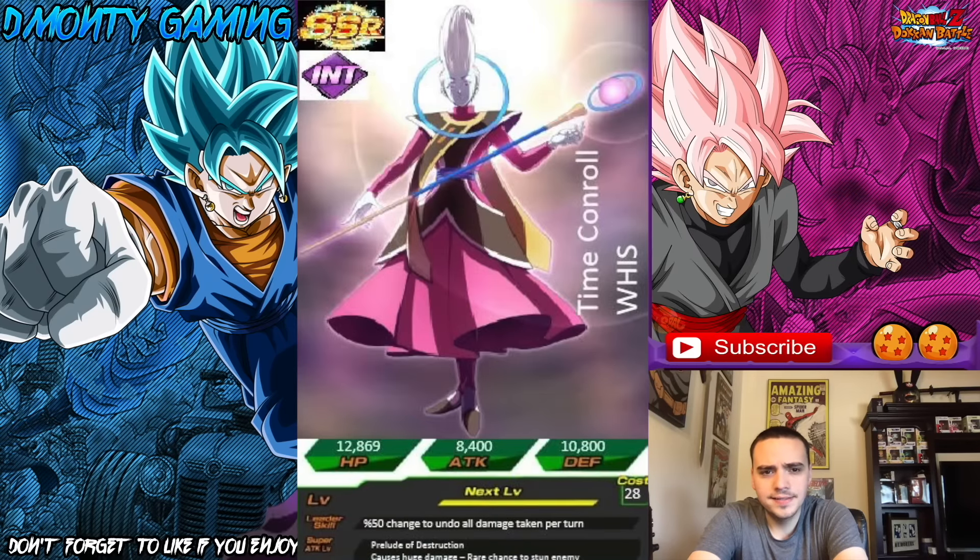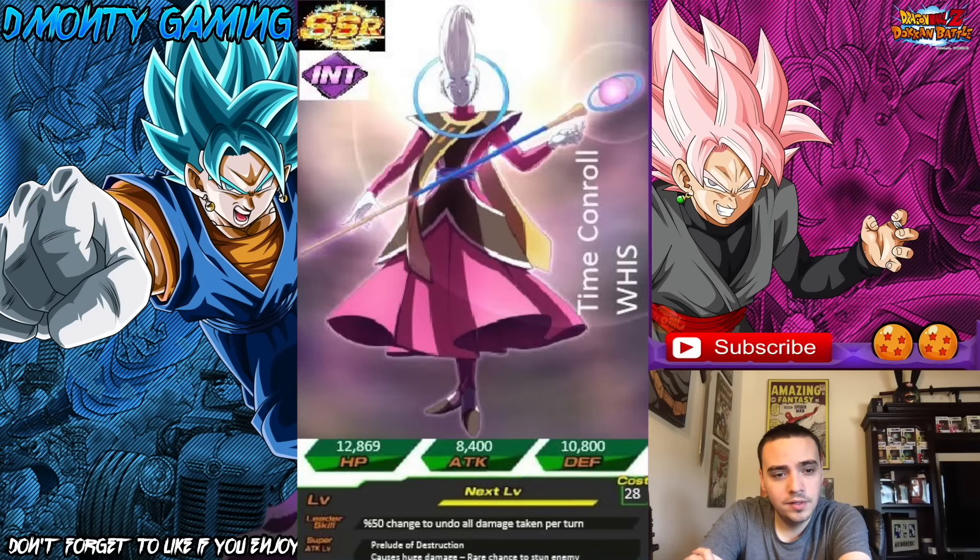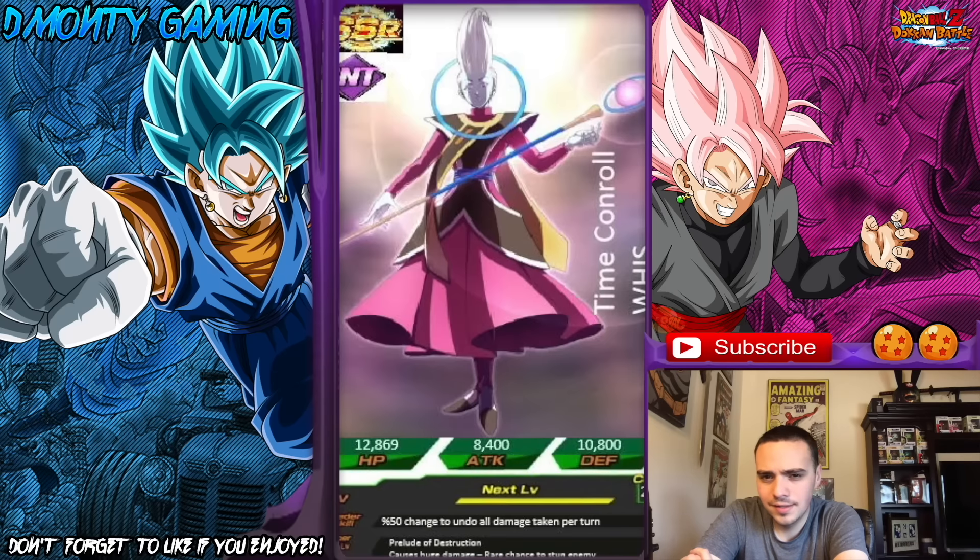The next card is sent in by Blake. This is Time Control Weiss. Leader skill: 50% chance to undo all damage taken this turn. That's pretty clever — Time Control — I like this card. Super attack is Pollude of Destruction, I think that's his attack in Xenoverse. Causes huge damage, rare chance to stun enemy. Not the strongest card, but his leader skill is OP as hell. I would actually like to see a card like this implemented in the game. Thank you, Blake, for sending this in.